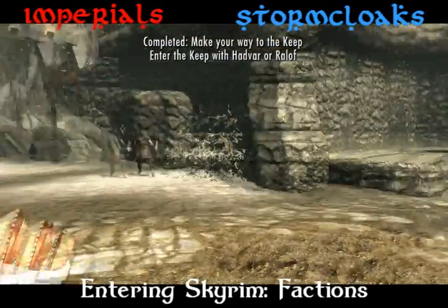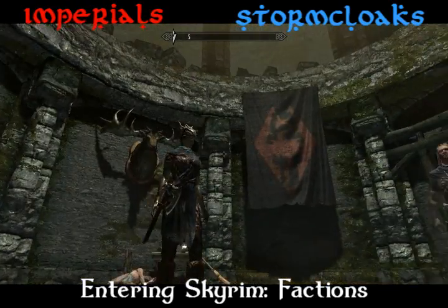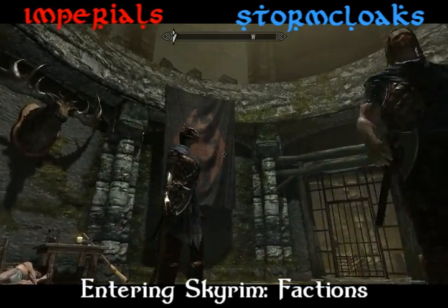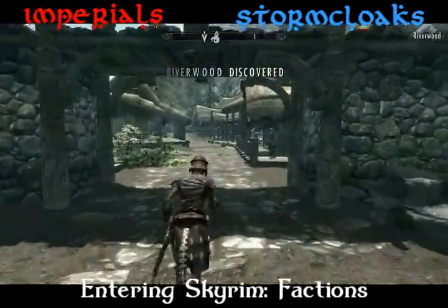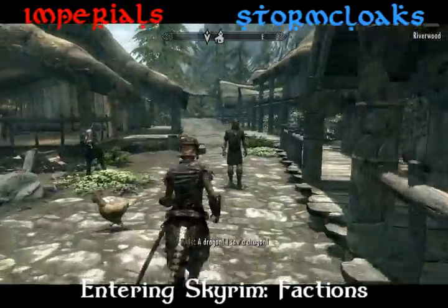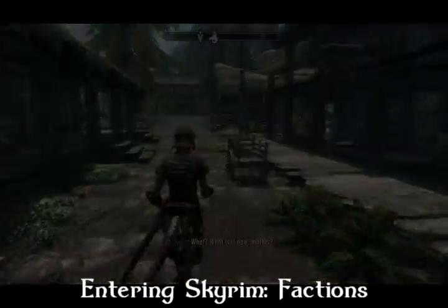Now, this choice isn't permanent at this stage of the game, but after leaving the dungeon, the man you followed will tell you that you need to join up with their faction. If you want to change your mind, find someone from the opposite faction and get them to offer you the same. Then go to the main city and speak with the Jarl to join.